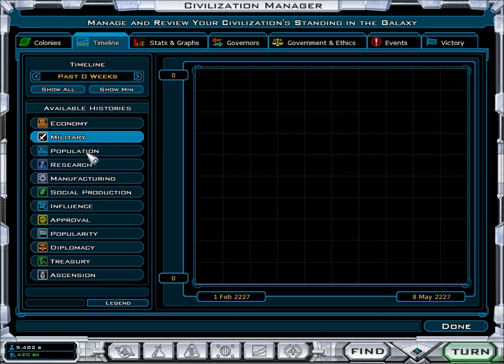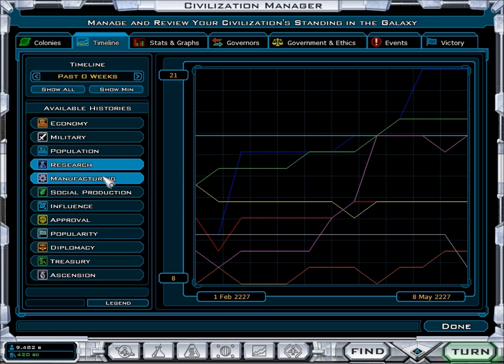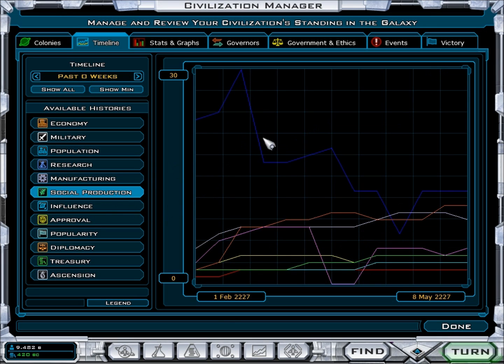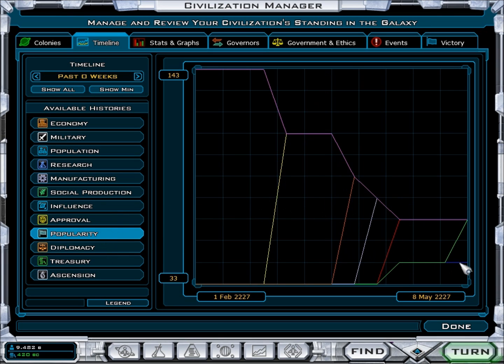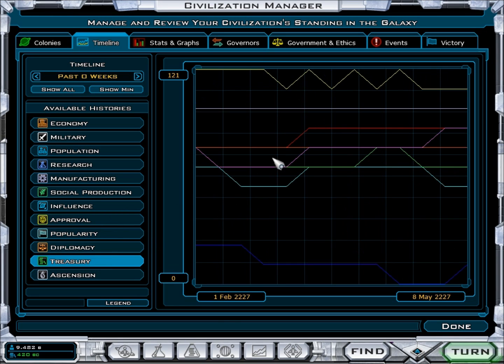Still no military because it's still too early. Population — mine's been kind of going nuts all over the place, but I'm still kind of in the middle. Research — I'm the highest. Manufacturing — I'm through the roof. Social production — I was high but then I've kind of gone down. Influence going up. Approval is kind of so-so at 44%. Diplo is quite high. Treasury — I've been low the whole time, I don't really know why I keep going down.